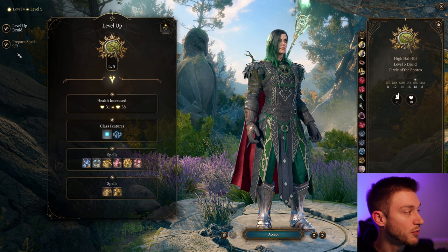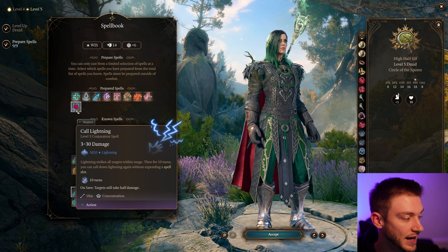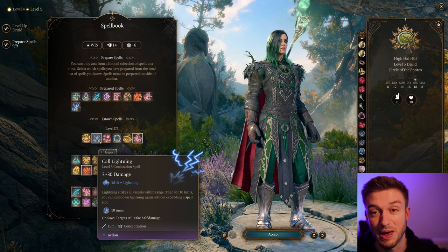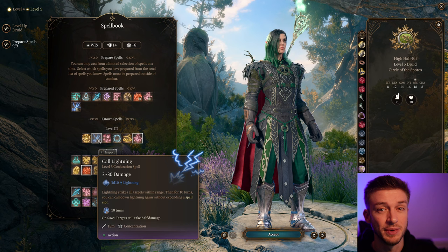I'm a big fan of taking Call Lightning because that's going to do double damage. At max it does 60 damage if you have Create Water set up. And then you can continue to keep calling down Lightning without expending a spell slot. This is honestly a really good option for damage early on in the game, and I don't see a lot of people talking about Call Lightning. You can continue to blast people with double damage — that's really good.